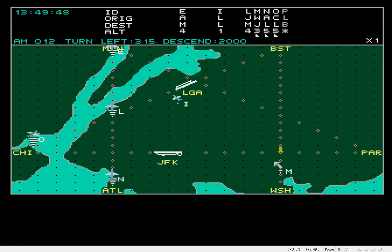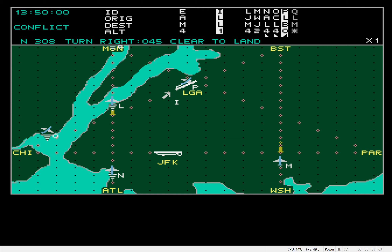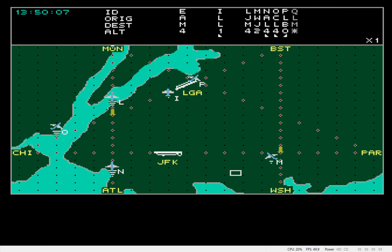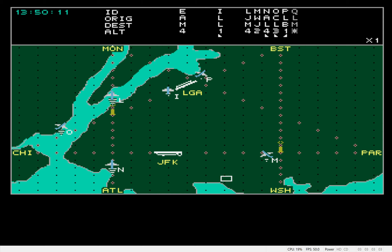American 9-1-3, head 0-0-0, descend to 3,000 feet. Roger. American 0-1-2, turn left to 3-1-5 at 2,000 feet. Roger. American 7-1-5, head 0-4-5, climb to 4,000 feet. Roger. November 3-0-8, turn right to 0-4-5, cleared for landing. Roger.